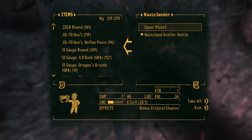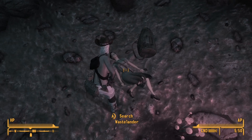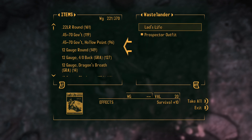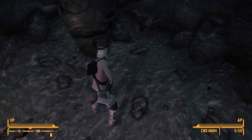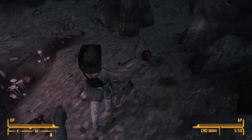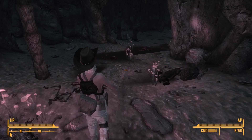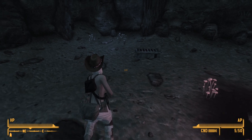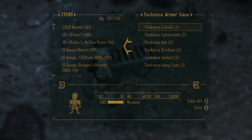He's got a little bit of stuff here. That laser pistol isn't worth much, so I'm not going to take that. Not too much worth taking there either. But what we're really in here to look for is in this box over here.